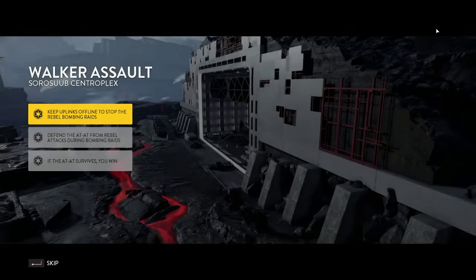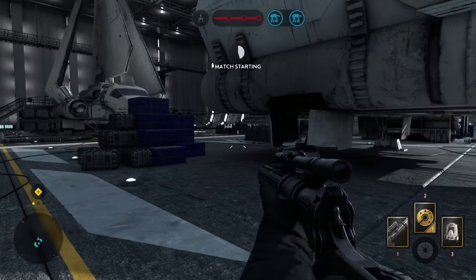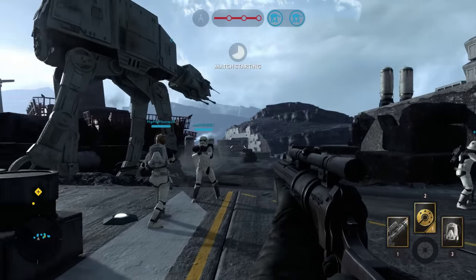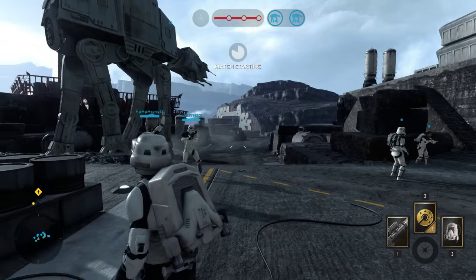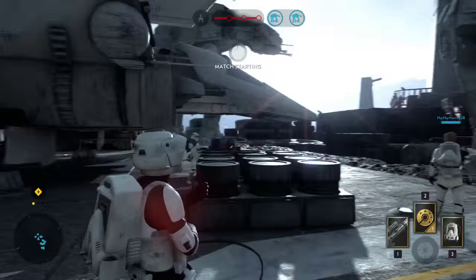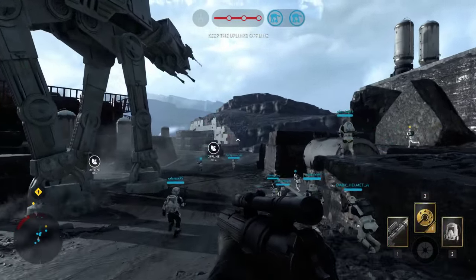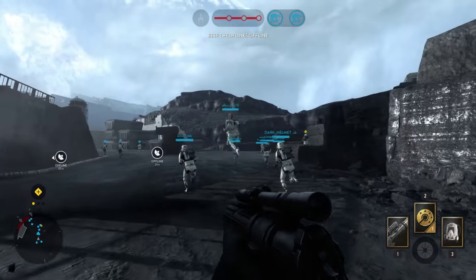We're starting up on the Imperial side now — let's see how this goes. Keep their uplink stations offline. I've got the Scout Trooper scan on. Now we're on the side of the AT-ATs and we're trying to escort them down.